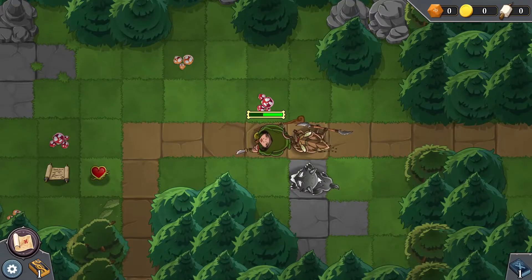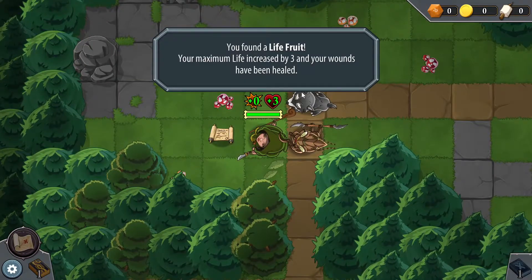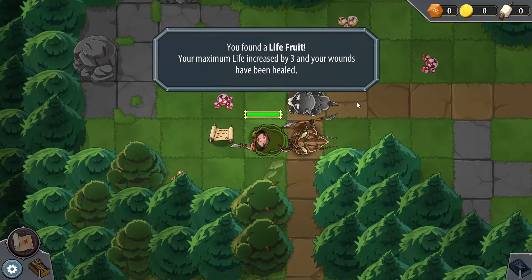The wolf is just chilling with me now — I don't have to resummon him, very neat. I'll grab this health — found a Life Fruit. Your maximum life has increased by three and wounds have been healed. That's really good, actually.